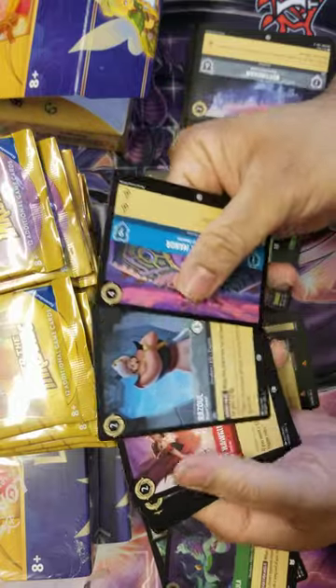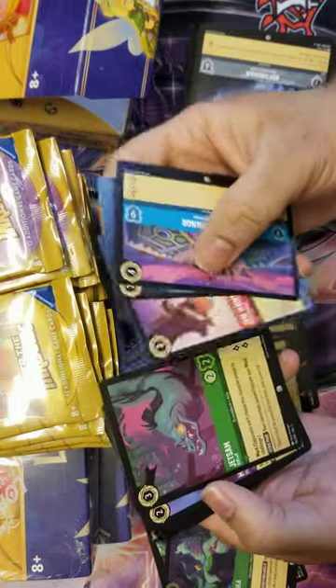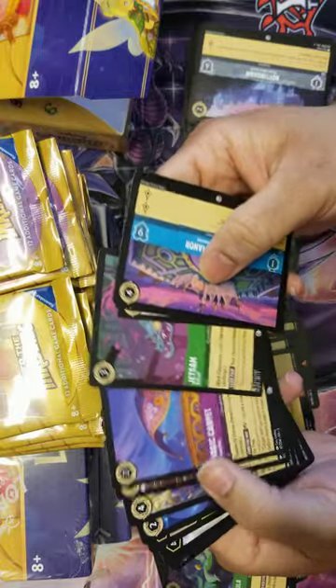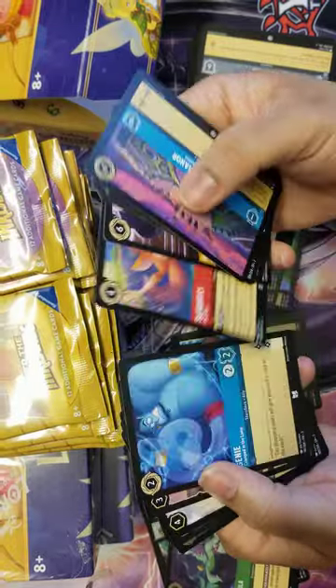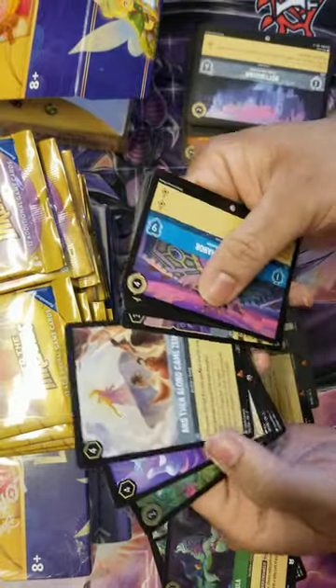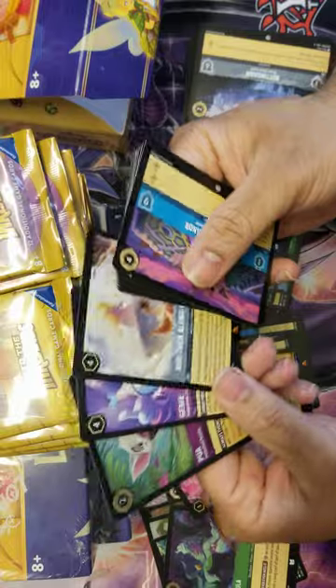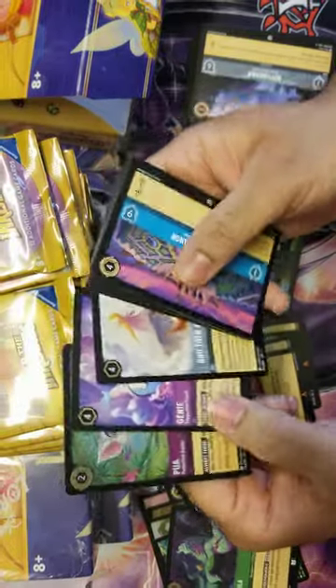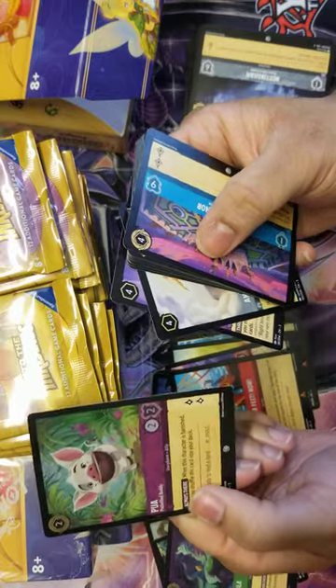Next pack: McDuck Manor, Razul, Jim Hawkins, Jetsum, Magic Carpet, Mr. Snoops, Slightly, Cramped Genie, Captain Hook's Rapier, Along Came Zeus - you already know that card's amazing - Super Genie, another great card I've played in the Jafar deck, they go really well together, and a Hollow Pua. Awesome.